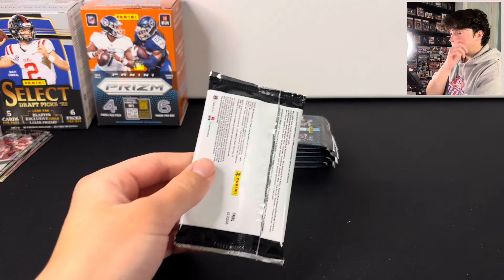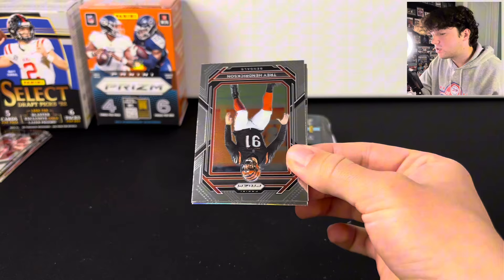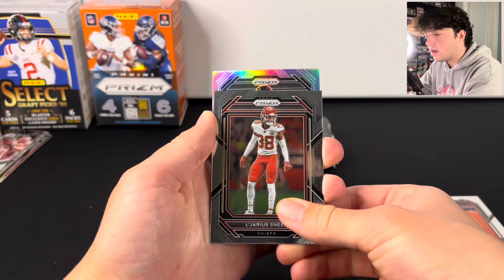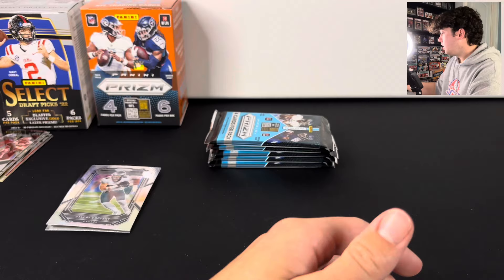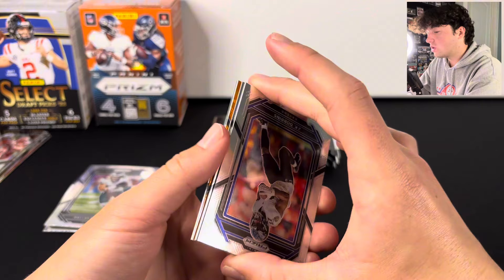You get two rookie orange ices in each box, so let's see if we can hit a Brock Purdy. The Brock Purdy's go for a few hundred dollars. It looks like we already have our silver here in the first pack. A Brock Purdy silver would be pretty huge. Not a rookie though — I feel like every single silver is not a rookie. We got Dallas Goedert and Justin Jefferson on the Brilliance there.